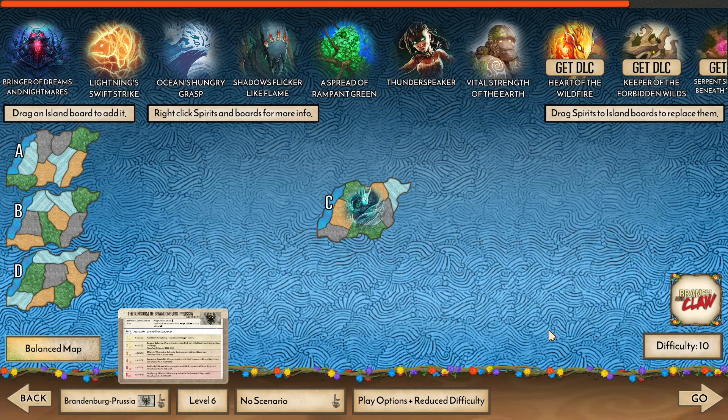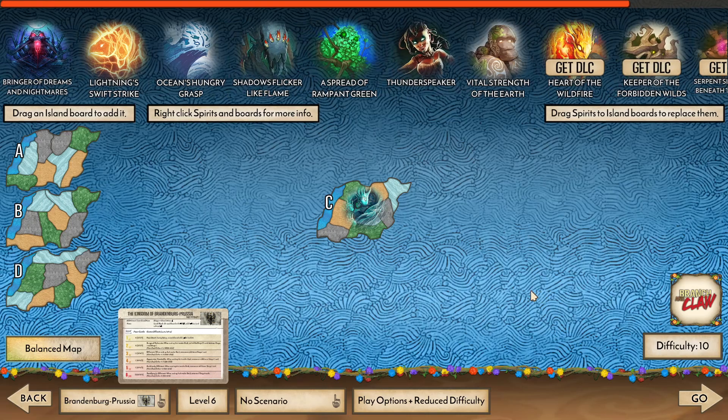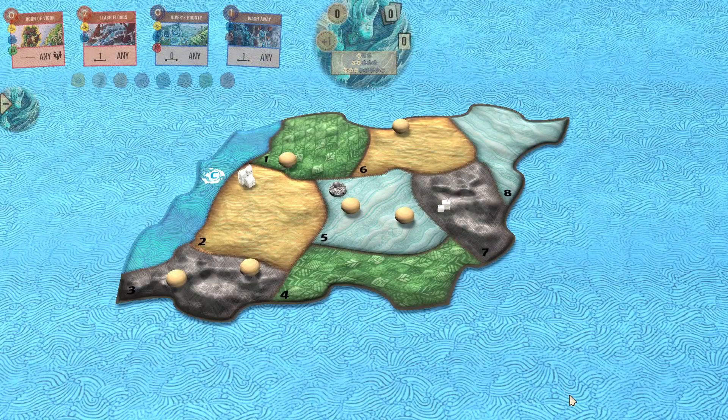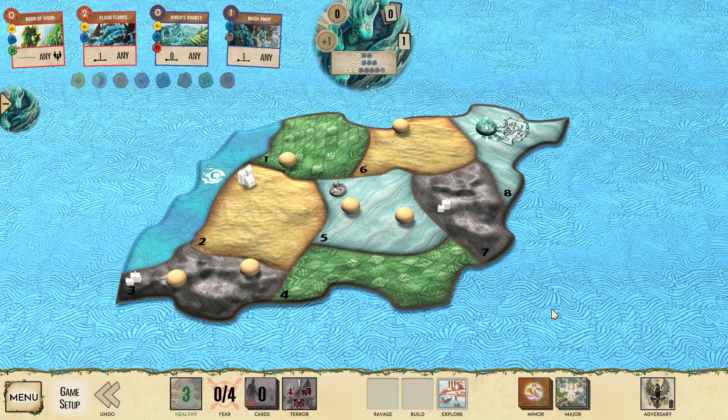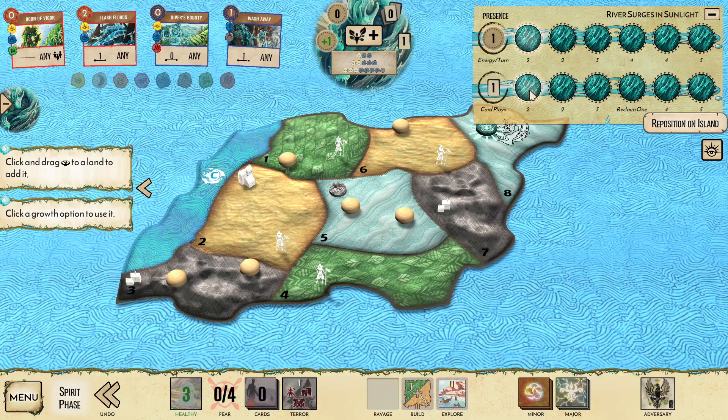We are playing without Branch and Claw. I've actually just disabled it from the app right now, so Promo Pack 1 and Branch and Claw look like I don't own them, but they're just disabled. Brandenburg-Prussia 6 is a very fast adversary. We're going to be playing a fairly standard River strategy against it in order to try and wipe them out.